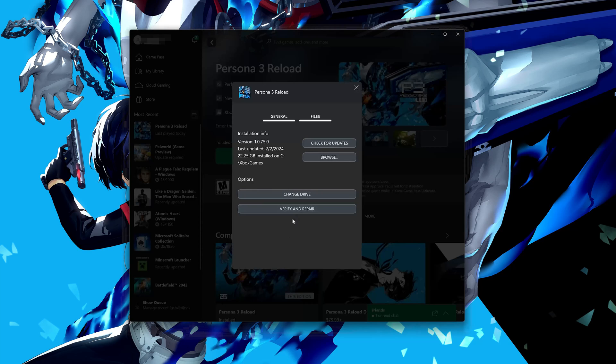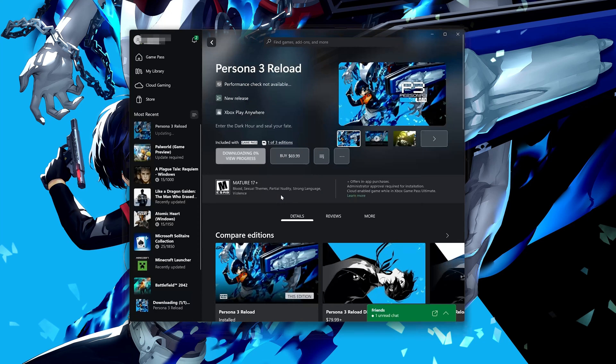If that didn't work, select Verify and Repair. Choosing to verify and repair your files will reset Persona 3 Reload to its original settings. You won't retain any mod files and game saves that aren't backed up may also be lost. Do you want to continue? Press Yes. Now wait for Persona 3 Reload to be scanned for errors. Now try to launch your game.